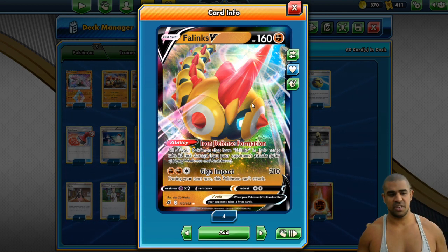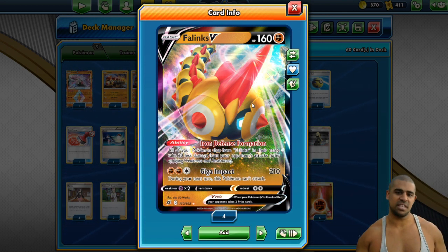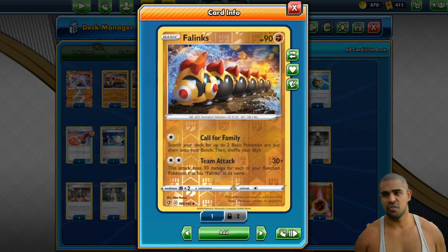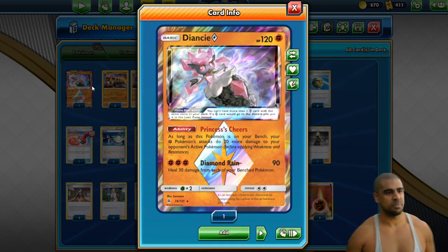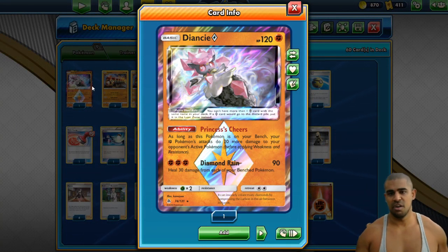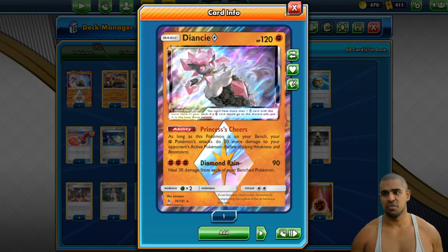But yeah, there's Phalanx V — don't overuse it. It's only there to help satisfy the bench conditions for Phalanx. We play one Dancy, just because it's an extra 20 HP — it's almost like having another Phalanx, only 10 less.